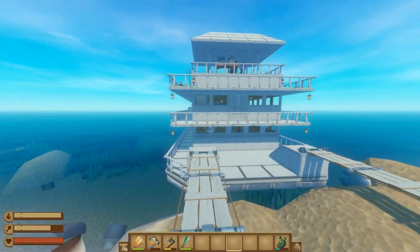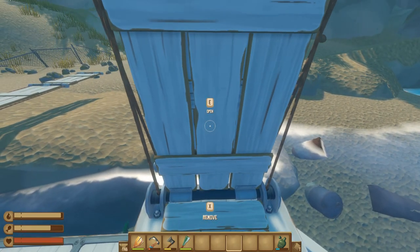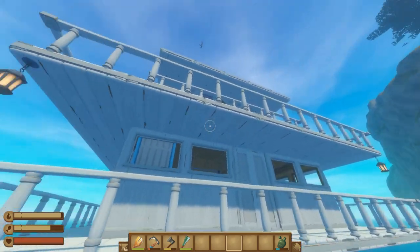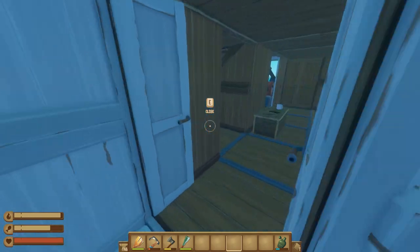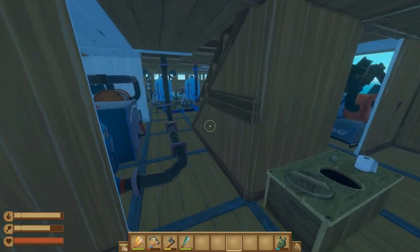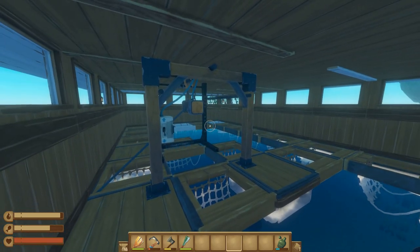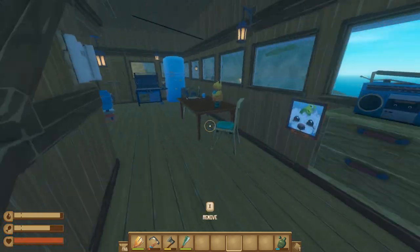These new gangplanks — you can retract them if you want. Down here it's a little cramped inside. Water and engines all crammed together here. Advanced anchor on the first floor.